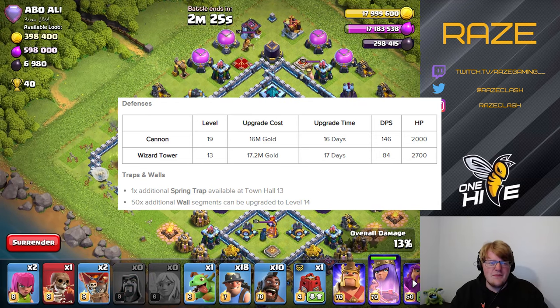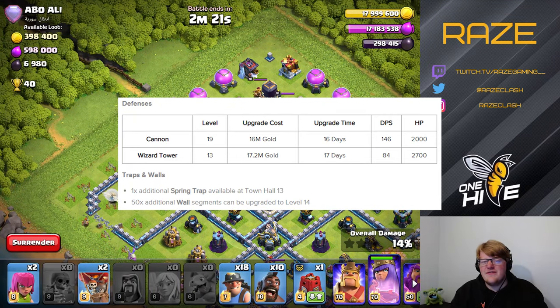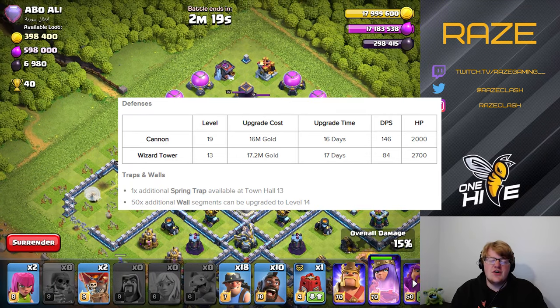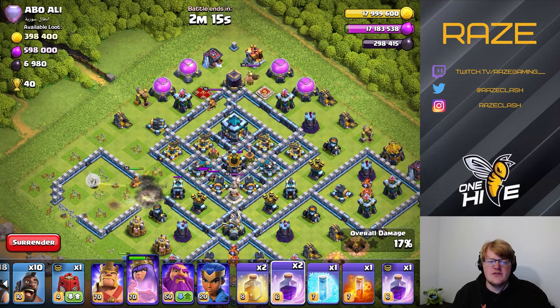They're also adding 50 additional level 14 walls, which will help a lot of people who are already maxed out. And there's one additional spring trap at Town Hall 13 — we already have so many spring traps that an extra one is really going to hurt.